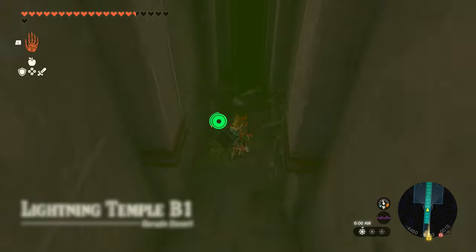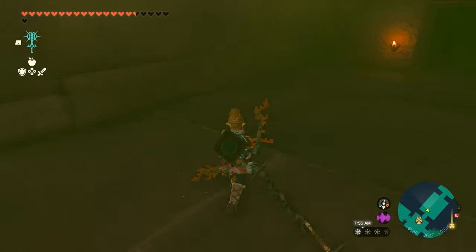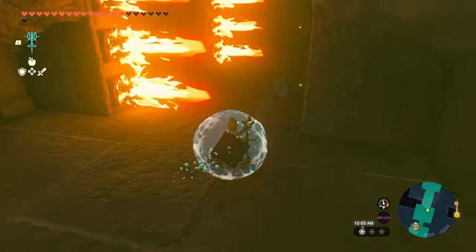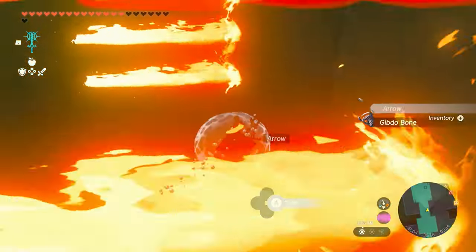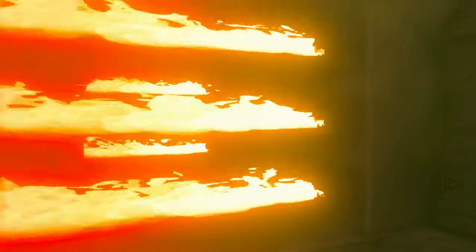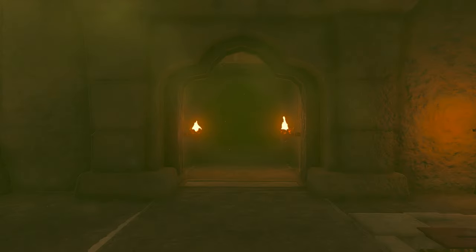Now continue on and you'll be on floor B1 of the Lightning Temple. Keep going and you'll reach a room where a large part of the floor will fall if you step on it. Beyond that will be some firewalls that you can get by pretty easily if you time it right.